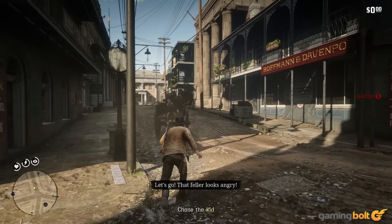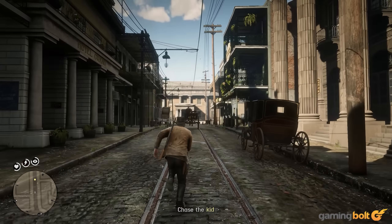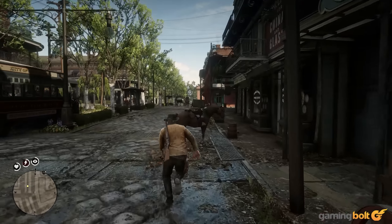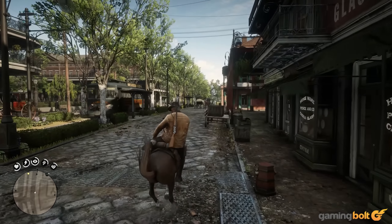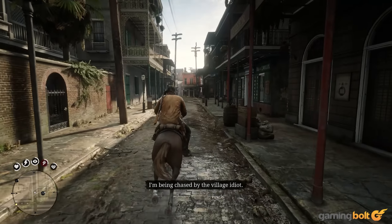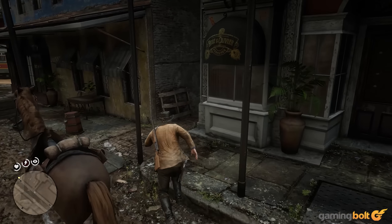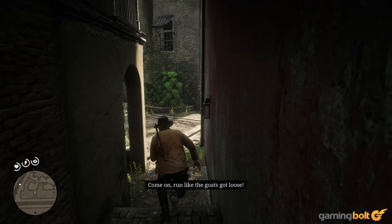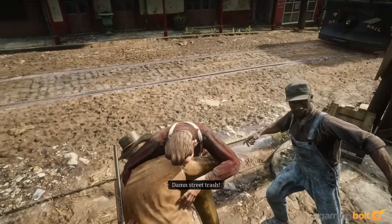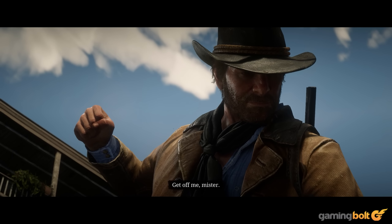Catching the Kid in Saint Denis: During the Joys of Civilization mission on the streets of Saint Denis, Arthur's satchel will be pinched by an obnoxious little brat, forcing Arthur into pursuit. The game's mission plays out as a chase sequence, with Arthur eventually being ambushed. However, grabbing the kid before the ambush sequence unlocks a neat hidden cutscene. There are also a couple of established ways to catch him before the chase is out — shoot the trolley, or take an alternative route when he's heading up onto the roof and wait on the street to ambush him.